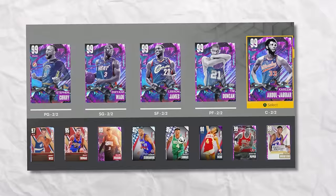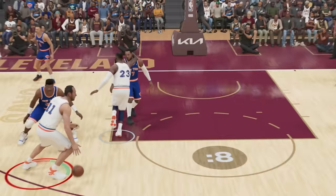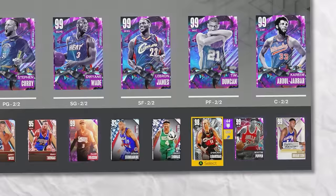For 7'3", we got Zydrunas Ilgauskas. For his challenge, we got to hit a mid-range jumper. Let me get a nice little screen from LeBron and go for this mid-range shot with Big Z. That's a terrible release — let's try again. Nice little screen, and that's a mid-range — yes sir! Let's go on our second attempt.